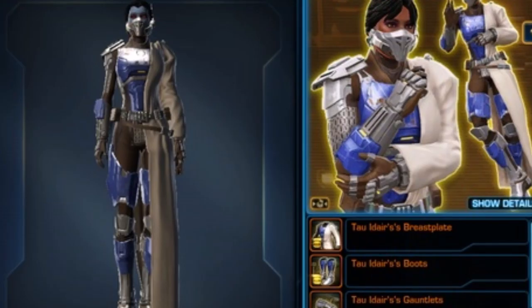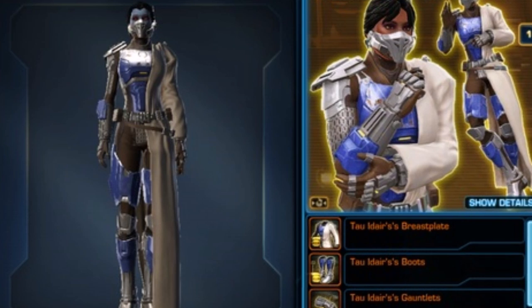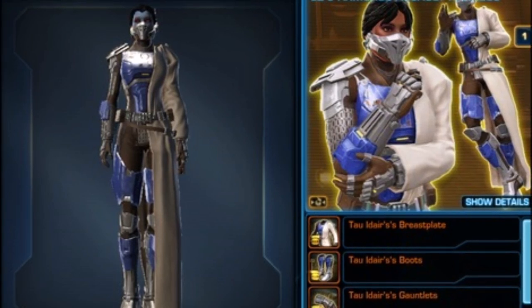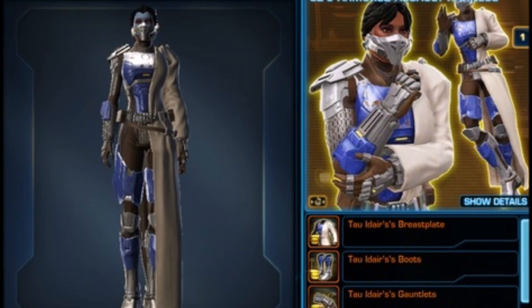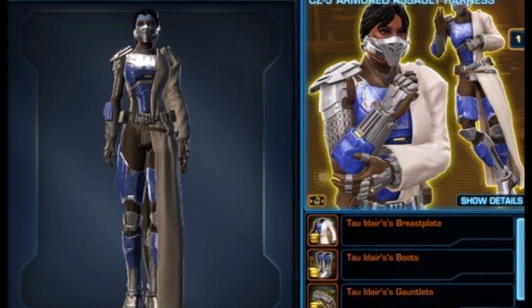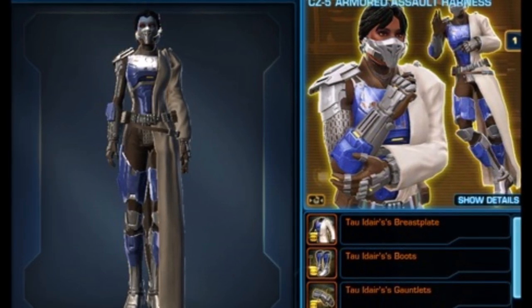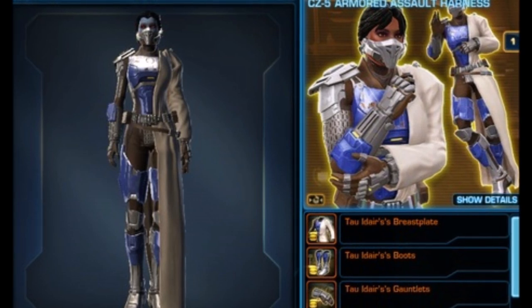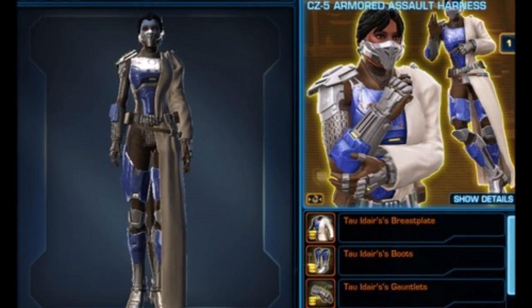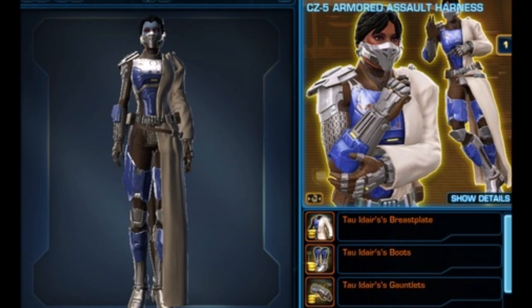I only have images based off of what people have posted from the PTS server, so that's what I'll be using. First, we have Tau Adir's armor set from the Onslaught and Ossus expansion — her armor set is finally making it into the game, complete with a rebreather. This is really important because we don't have a lot of Jedi-related armor sets. It's got blue armor plating, but what really sets it apart is the cloak that drapes over the front half of your body — a really unique take on a Jedi armor set.